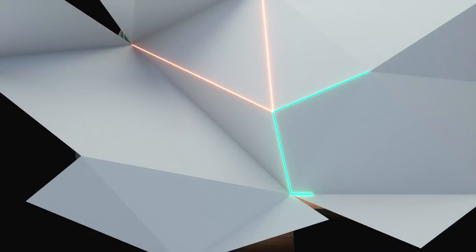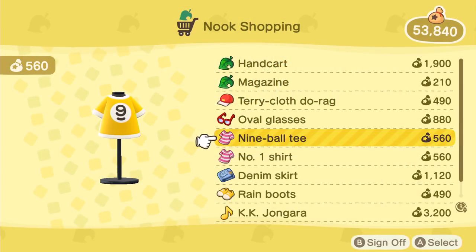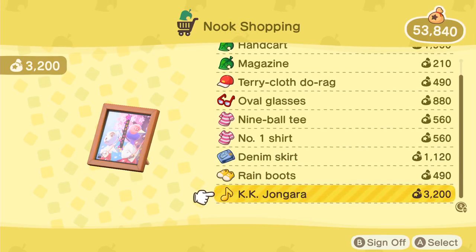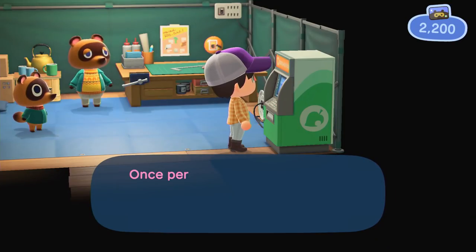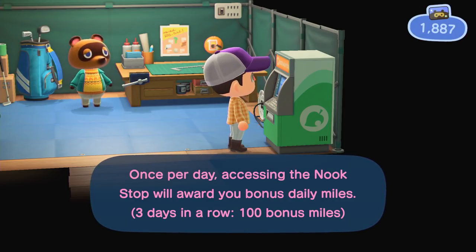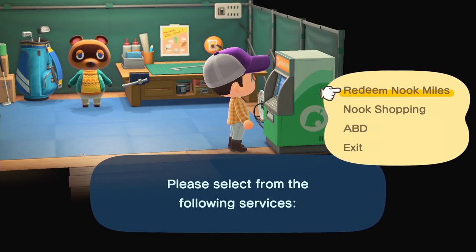Check the Nook Stop Machine. Inside Resident Services, you will find an ATM. You'll want to check this machine every day for a few reasons. First, you can order from a rotating selection of items, including one KK Slider song per day — trust me, they're worth it. Second, every day you check the Nook Stop Machine, you will get some miles, and you'll get more for every consecutive day you check in. It does cap out at 300 miles after seven days, though, so keep that in mind.